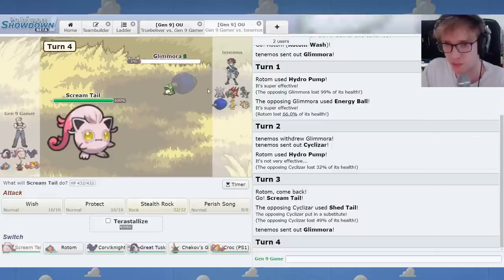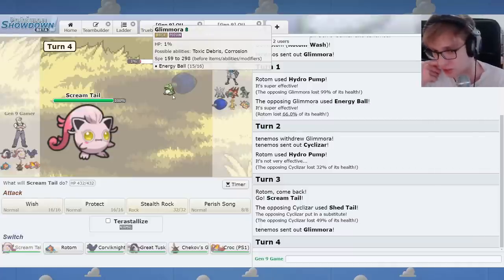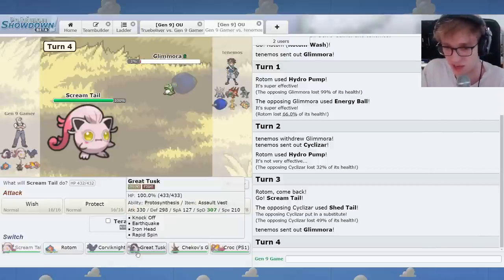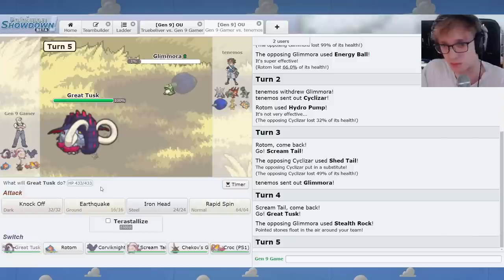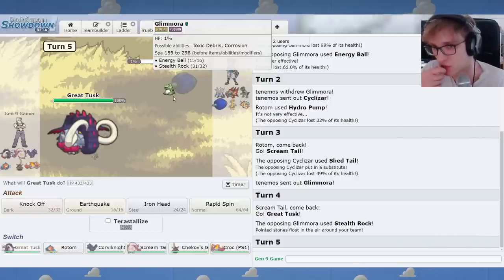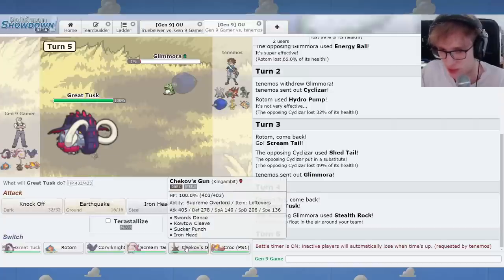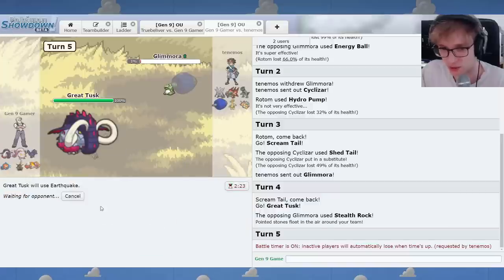I want to make a rock so that your Glimmora dies next time it comes in. I really hope you go to Dragonite or Annihilape. You went to Glimmora. Smart play. A lesser player would have gone to Dragonite and gotten farmed by this. You've done nicely here. This is an issue. I think we're going to have to live with hazards in this game now, unfortunately. I think that's just the world we live in. Hazards are going to have to exist here.